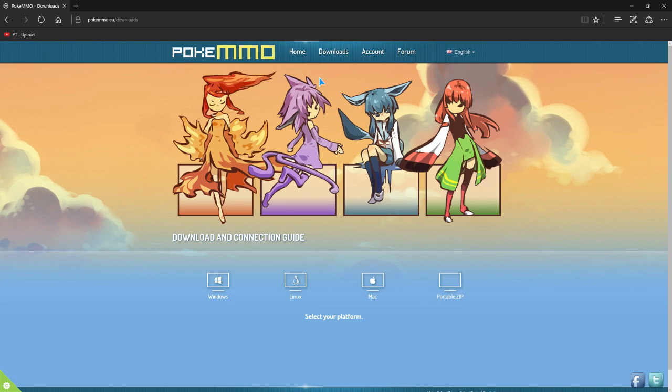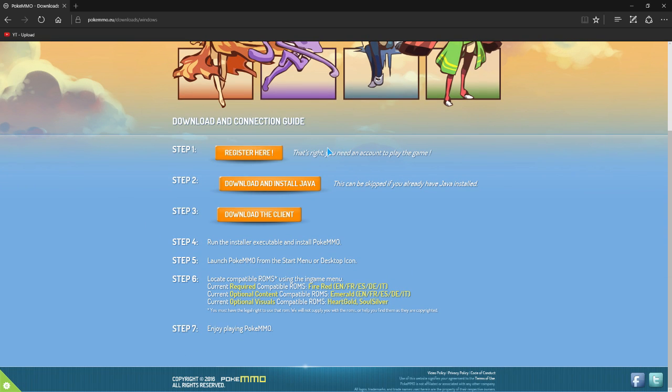Next, what you'll do is go to Downloads and select your operating system. Because of the way this game works, it is actually Java based — it runs the exact same way Minecraft does. Because of that, it is also available on Linux. There's supposed to be a portable version of it but it's not completely stable just yet. This is just for the Windows variation. So you click on Windows. Step 2: download and install Java. Make sure you have the most recent version of Java installed. For Windows 10, that would be Java 8. Just always make sure you have Java updated.